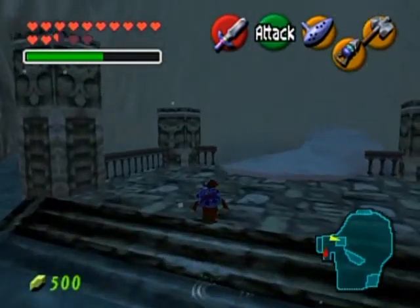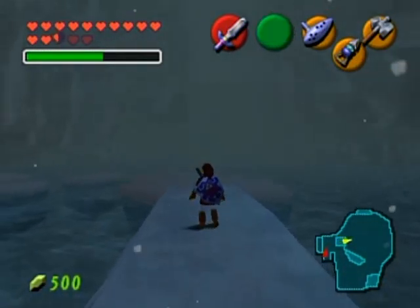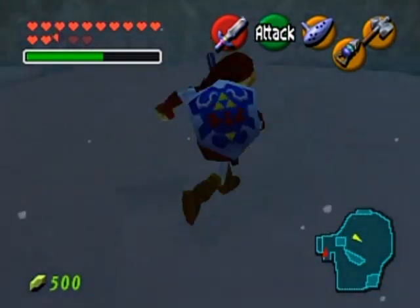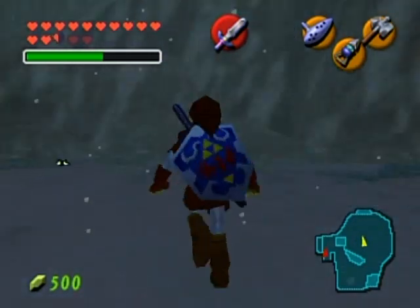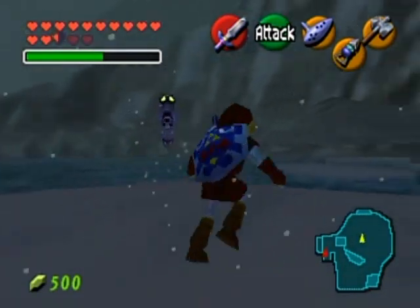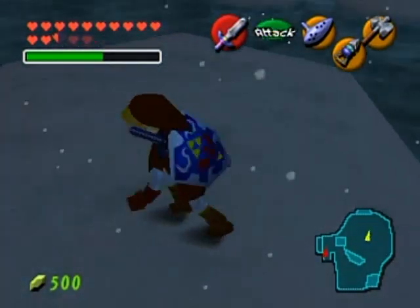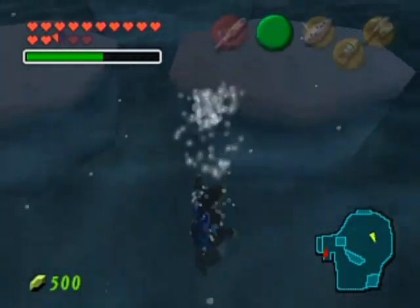I'm looking for a heart piece. I believe you have to glacier-hop. We've got to start hopping from here, and once you fall into the water you have to pretty much start from the very beginning again. These things are topsy-turvy, so it can be a little tricky to get the hang of jumping from one to another.